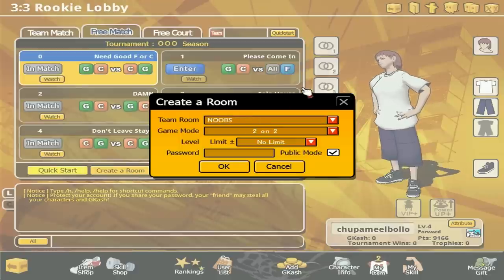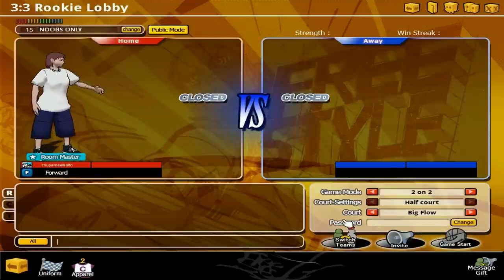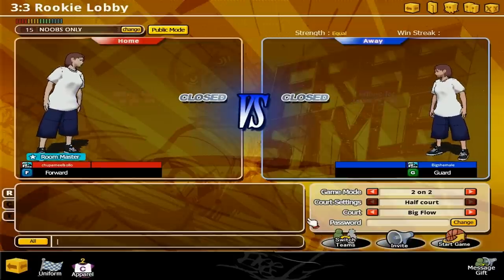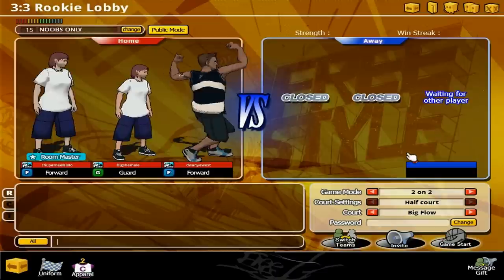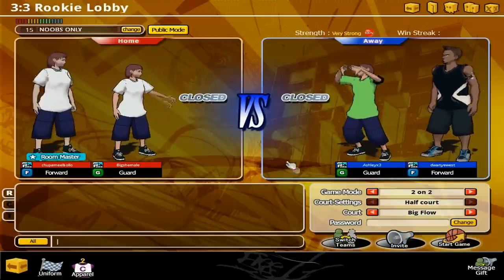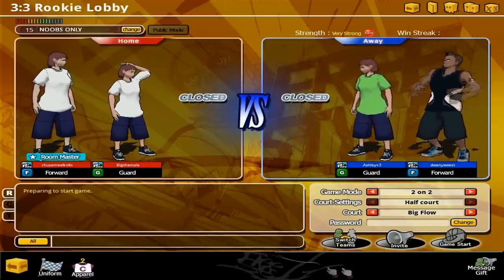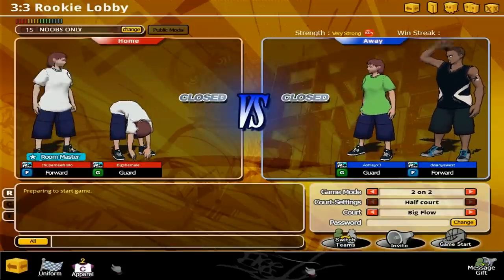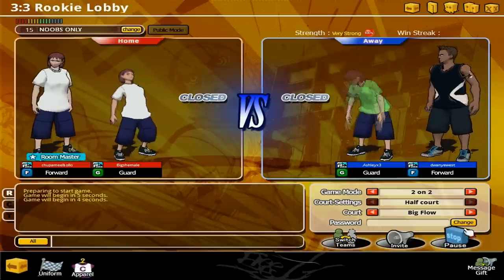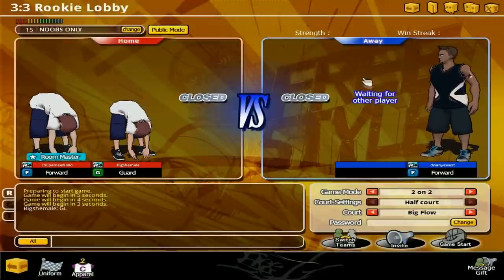There's a 3v3, 2v2, and free court tabs at the top as you can see right here. I'm just making a 2v2 with my friend because I went to the tab for the 2v2, setting it up. Right here you can either change the map, change the mode, change the missions, whatever. And at the bottom you can invite your friends and start the game when there's already 2 other players. On top of the 2 players you see it says 'very strong,' that means the opponent team is very strong. If you beat a very strong team you actually get more XP. If it says 'very weak,' you don't get more XP, you get regular XP.